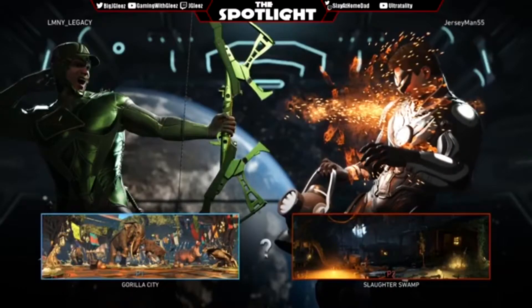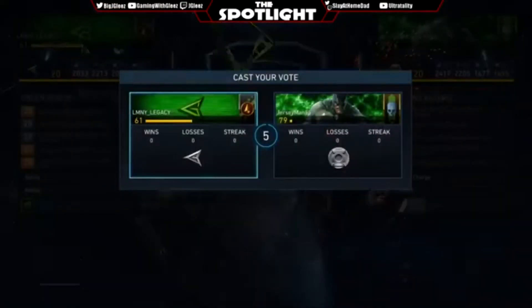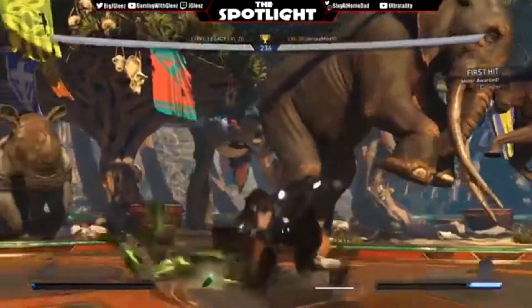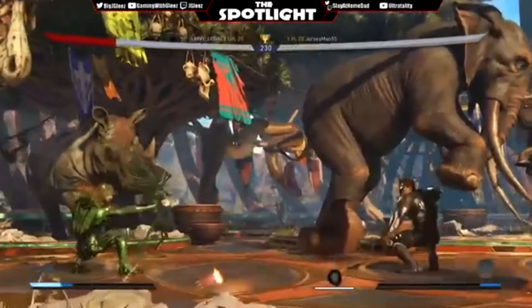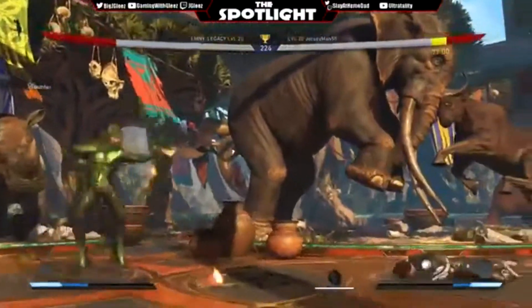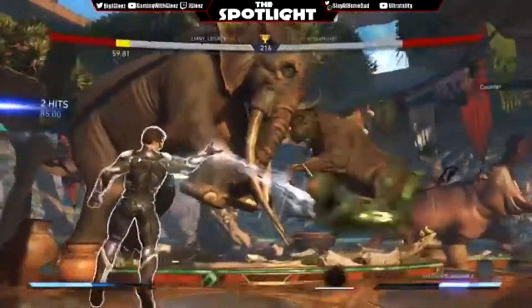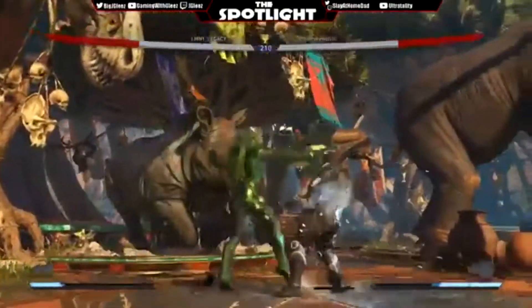Right now we have Luminary Legacy going with Green Arrow and Jersey Man rocking that Green Lancer — the battle of the greens. Jersey Man tries to get in, staggers those back ones, catches the back dash with the low. Legacy has his arrows ready and loaded. Flame arrows doing damage — got the flame arrows back out. This is gonna be a match where Legacy will definitely want to keep Green Arrow at bay, zone him out. He flips out — very good choice there, he's got that ice arrow.